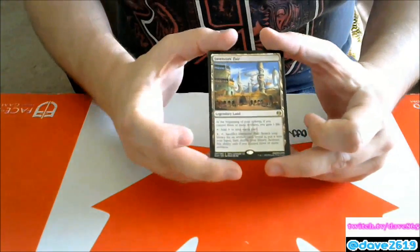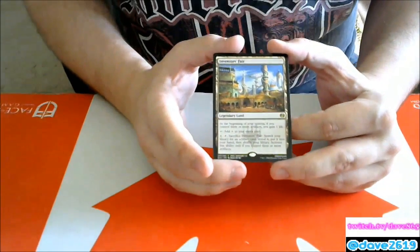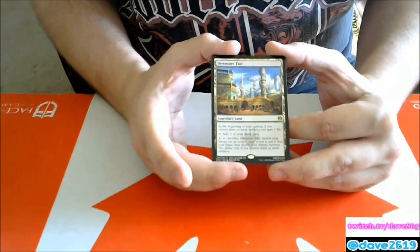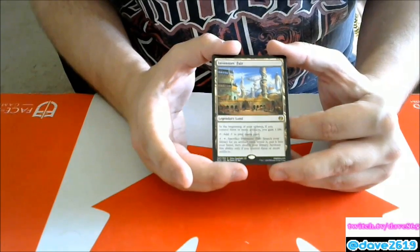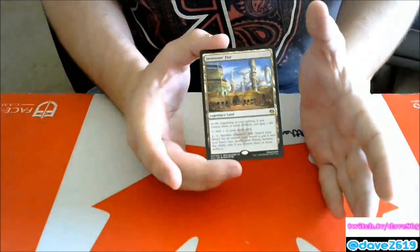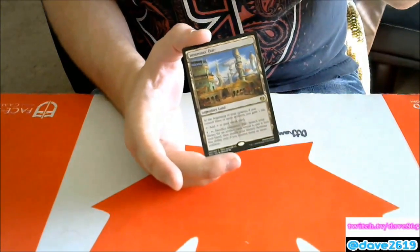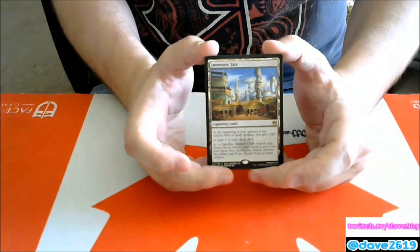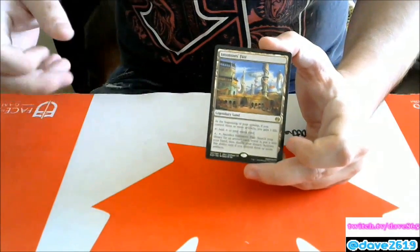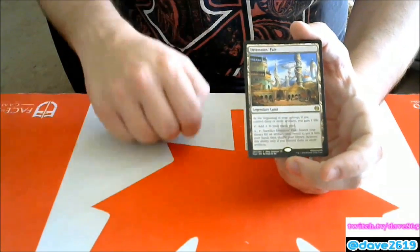Inventors' Fair — legendary land. At the beginning of your upkeep, if you control three or more artifacts — essentially metalcraft — you gain one life. Tap to add colorless mana. For four generic mana, tap, and sacrifice Inventors' Fair: search your library for an artifact card, reveal it, and put it into your hand; activate only if you control three or more artifacts. I like this card as a two-of in artifact-heavy decks for that tutor effect. By the time you have four mana you can sacrifice it to find your big Gearhulk — probably Cataclysmic Gearhulk — and just win the game.